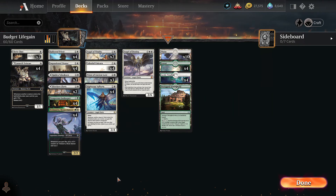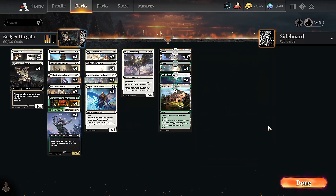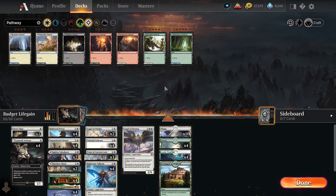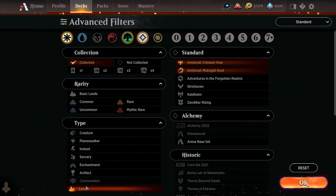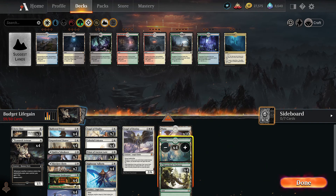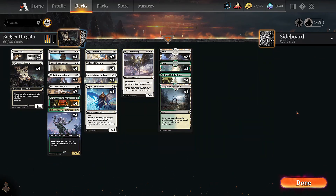If our board gets wiped and we have no hand, we're top-decking stuff like Lunarch Veteran — our top decks are terrible if we're empty-handed. But if we can go unanswered for a few turns, it's completely crazy. Another weakness is the mana base — everything sucks about this mana base. The obvious fix is to get Pathways and Innistrad rare dual lands in. Just swap four of those in and it's so much better — that immediately fixes the deck.